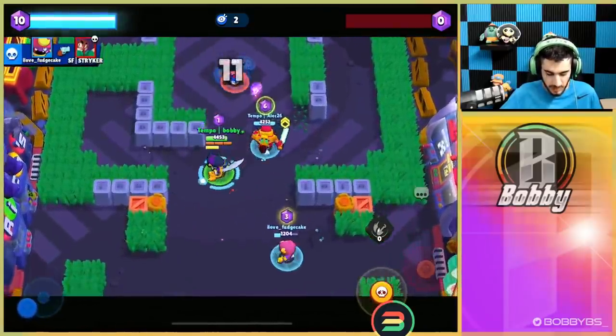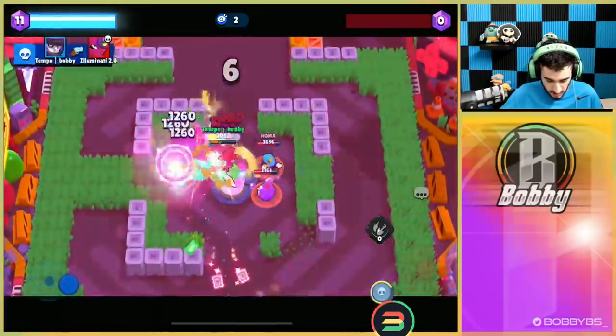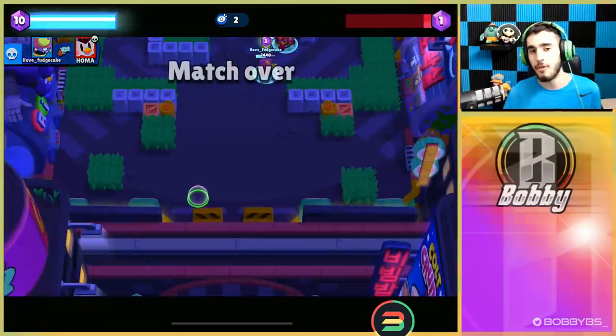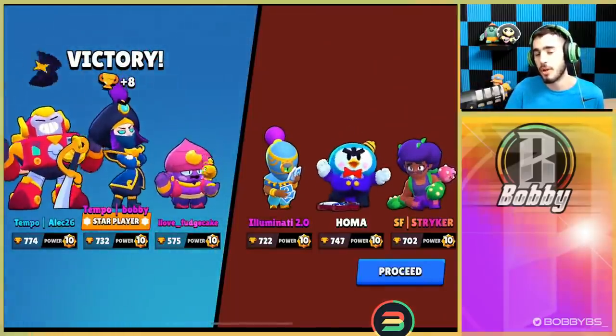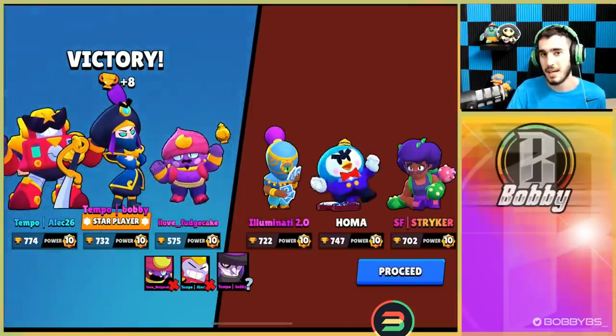We don't want to pick up the gems because we're an aggro player. Mortis doesn't want the gems because if you have gems you can't be as aggro. Again, able to pick up a really easy kill on Mr. P. Really there's nothing these guys can do to us. Even on a really bad map with not the greatest matchup, using easy basic strategies we're able to get star player.